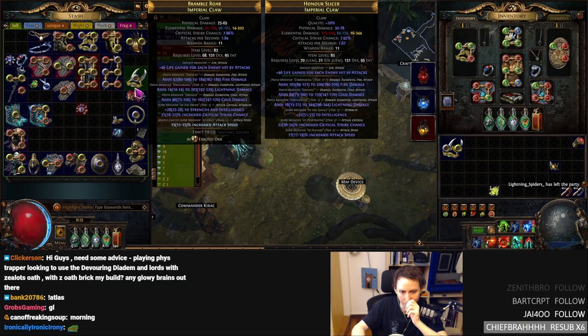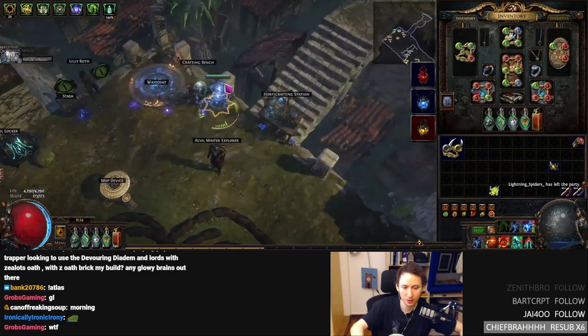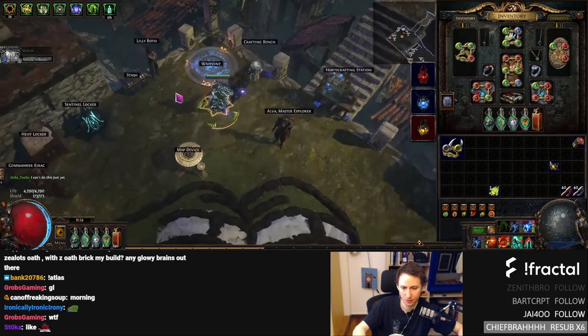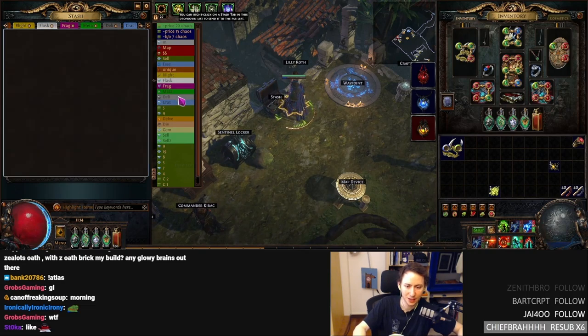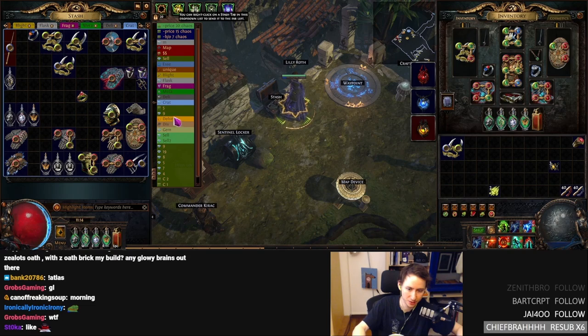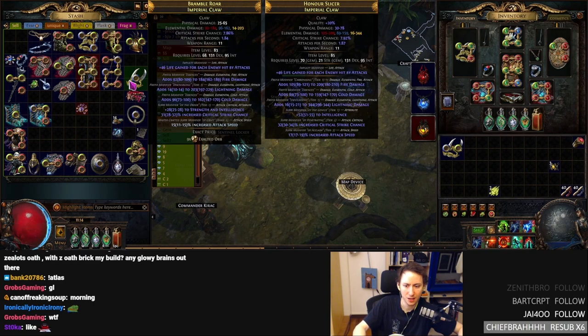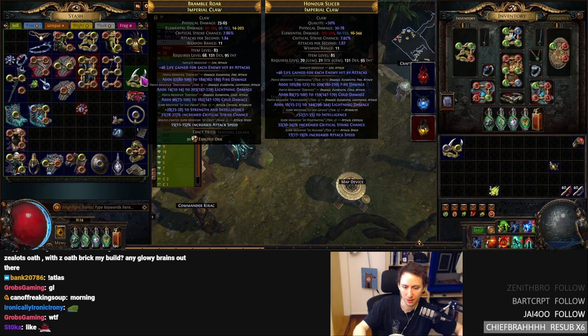From there, you use prefix can't be changed and then use a veiled chaos orb. Before you unveil, you want to block damage per charge — that can be damage per power charge, frenzy charge, or endurance charge. Then you unveil and there's a high chance of getting critical strike chance, attack speed, double damage, or critical strike multiplier while nearby enemies — those are the good ones. It's kind of expensive to do it over and over, but when you compare to how a claw like this would have cost 50 exalts last league, you can make them this league for like three chaos.